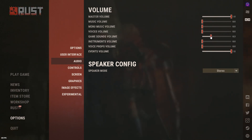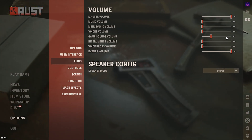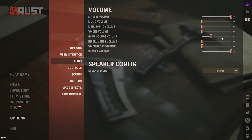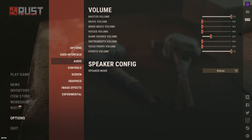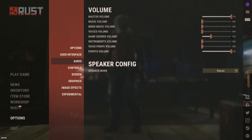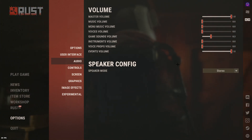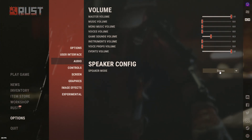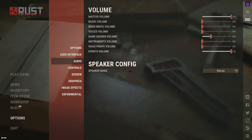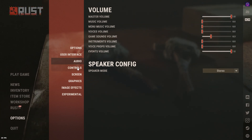The game sounds setting controls pretty much all the sounds you hear in game. If you turn this down, your headshots will be louder — like when you hit someone in the head. I have mine at 0.3; I think that's a good level. I can still hear footsteps and stuff. For speaker config, you always want it on stereo because that's the best audio.